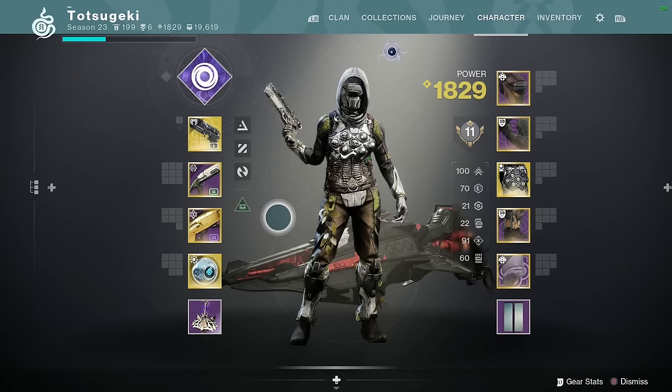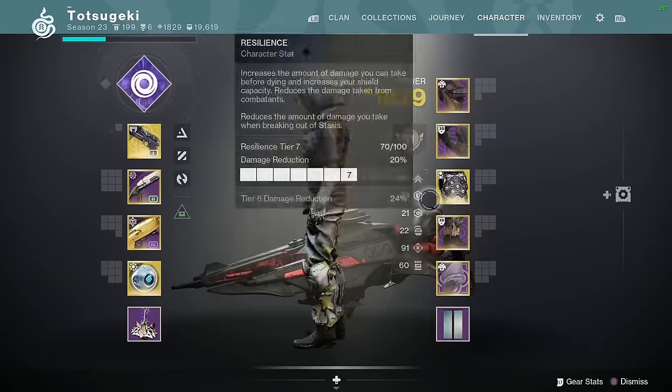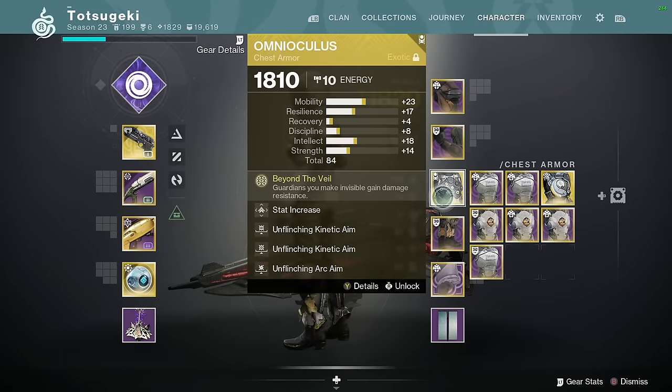Hey friends, in today's video I'm going to break down my optimized Rat King setup in a team setting. I know you already see Omnioculus in the background, and you're rolling your eyes saying, 'Cam, how did you just figure this out?' I didn't — I've been using this for a while. Most of the competitive players on console came to this conclusion as soon as Omnioculus came out, and this has pretty much been a standard at high level play ever since.